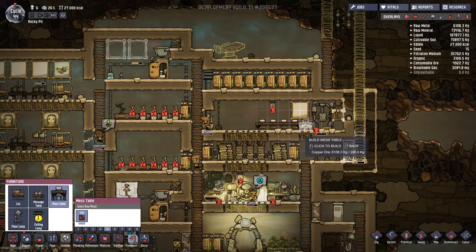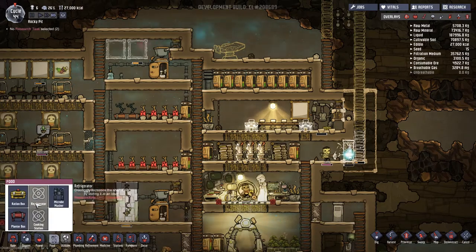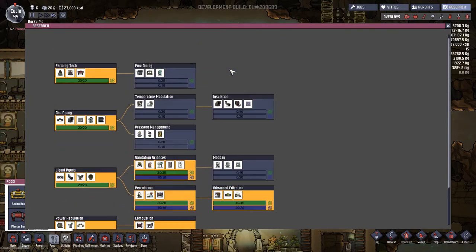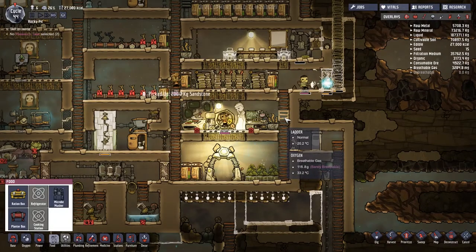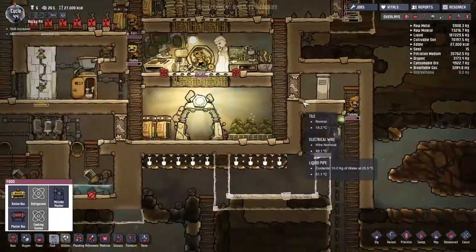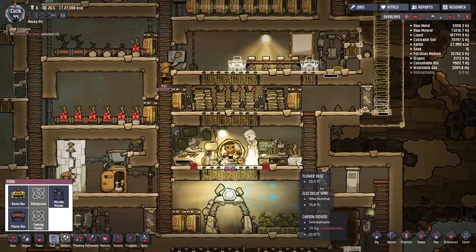I took on some extra people so work would get done and I'm not noticing them doing it. We also need another couple of mess tables. Let's put one on this side and one on this side - that should leave room for everything else. Oh, I don't have the refrigerator researched - I really thought I would. Fine dining is there but we have much more important things than research right now: the main one being the bleach stone at the top here, and getting all the algae out.